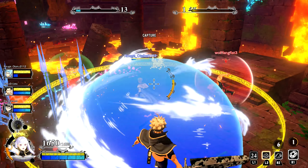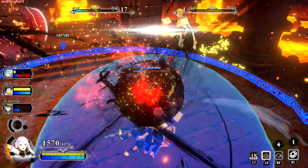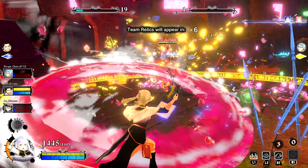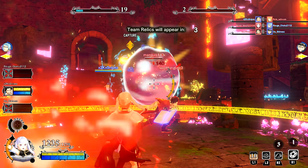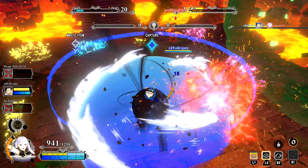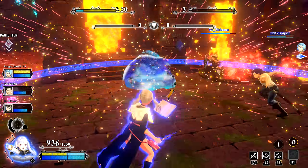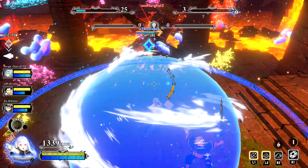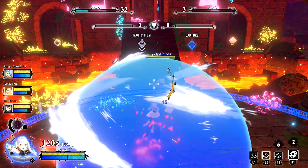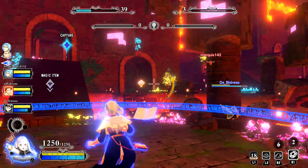It's really important in this game to communicate what characters people are going to pick per map, because having four of the same character is something you don't want to do. If you've played Overwatch or Naruto to Boruto Shinobi Strikers, you know not to do that. It's very important to move with your team and be aware of your teammates' positions, because like any game you will get jumped by two or three people and there's not much you can do when overwhelmed.